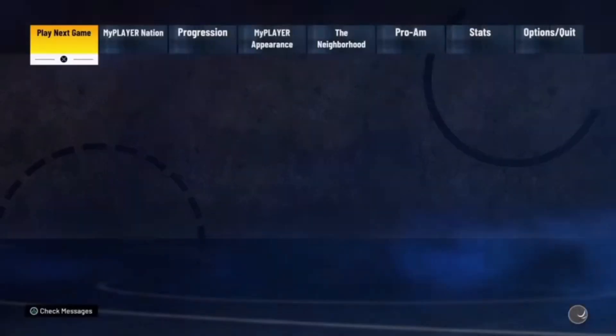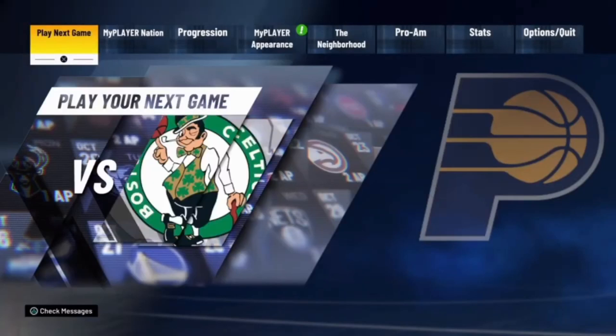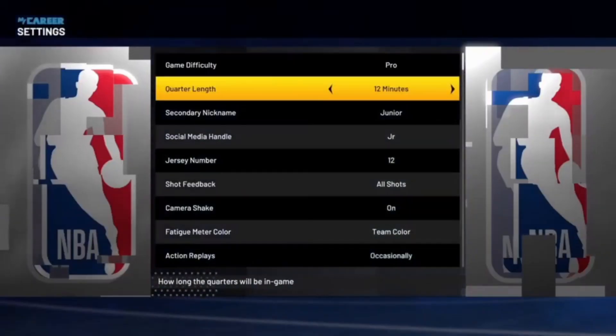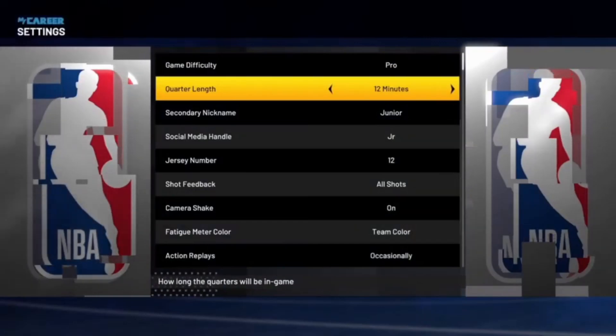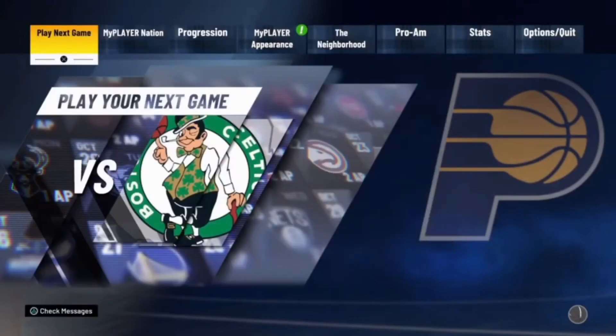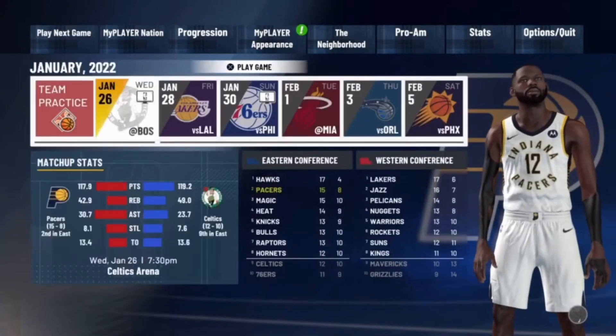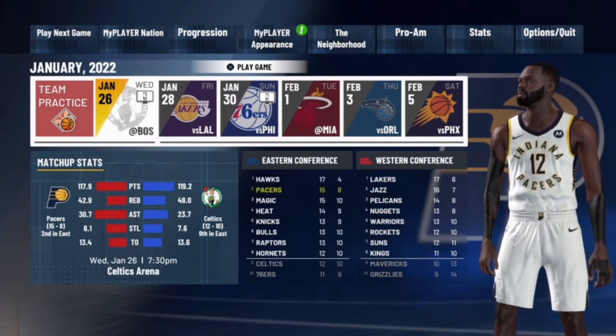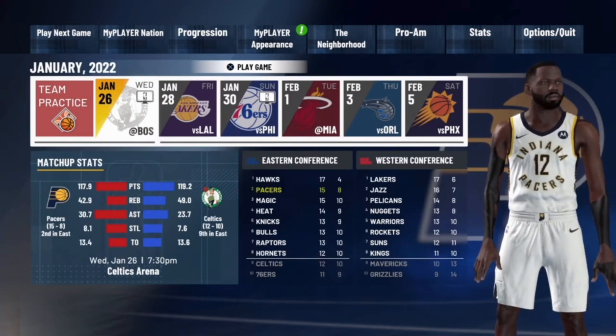To keep spamming the glitch, all you have to do is load up your next MyCareer game and repeat. Once you get into that game, repeat the same exact steps. Make sure you get your takeover but don't pop it until the second quarter. Once you get to the second quarter, that's when you pop your takeover. Then get your five fouls, foul out, and repeat this over and over again.